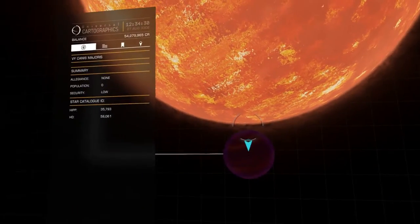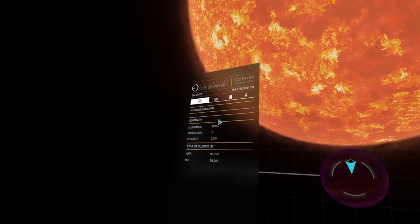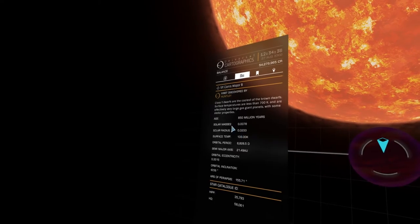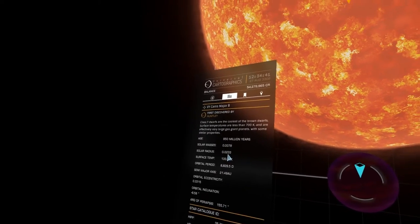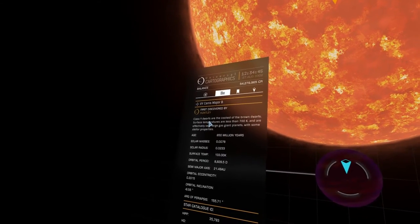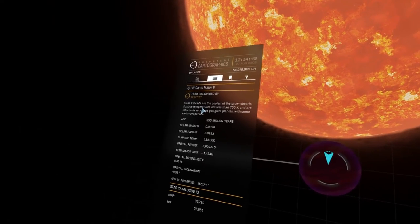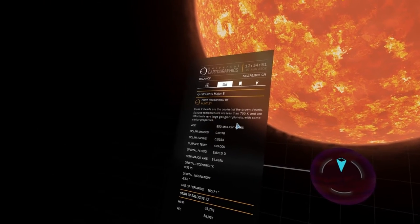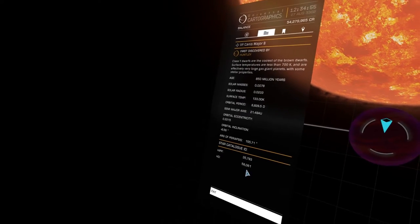Looking at the system map specs for this star: it has a solar radius of 0.233 — fairly small. It's a class Y dwarf, the coolest of the brown star types. So that is a very cold little lump of gas.